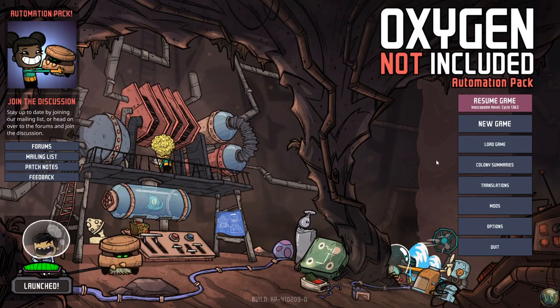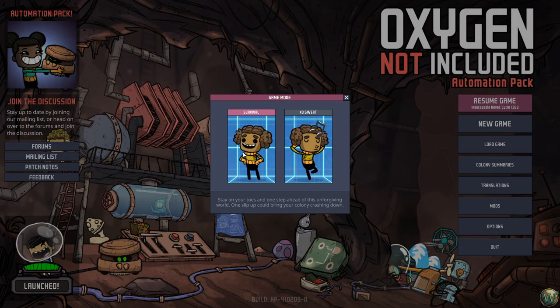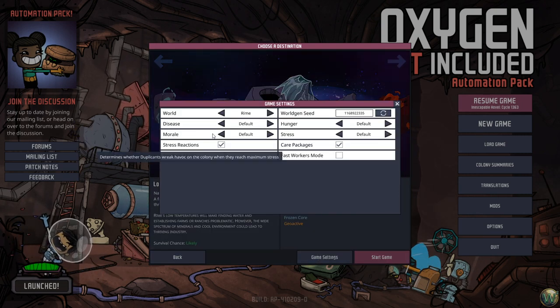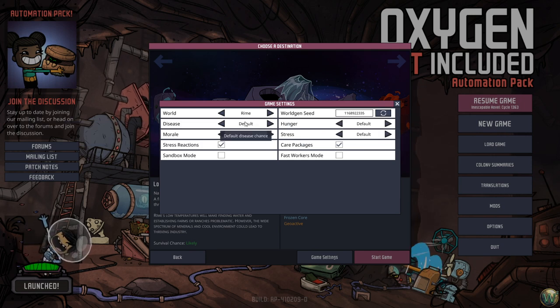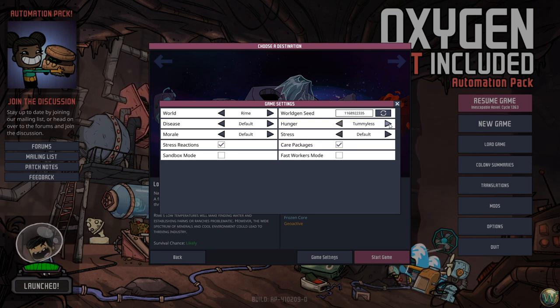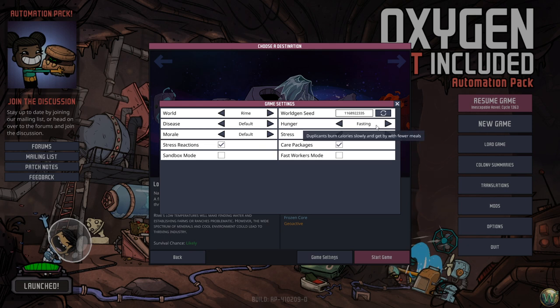Let's close out of that — all those are enabled automatically. The game settings: it's a Rime world, disease, morale, hunger, and stress are all on default. The no sweat mode is one setting to the left, so it's not really that much easier — fasting, chipper, chill, and germ resistant.